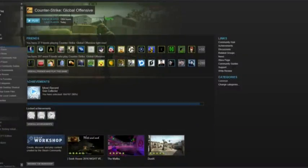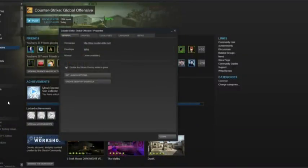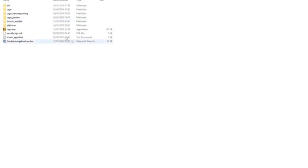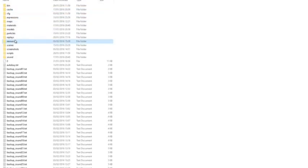Now open Steam and right click on CSGO and then click Properties. From here, open the Local Files tab and click on Browse Local Files. These are going to be your CSGO assets. Now open the CSGO folder, then click on Resource and finally open Overviews.